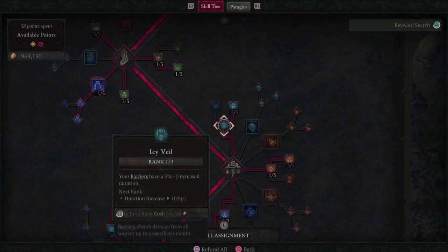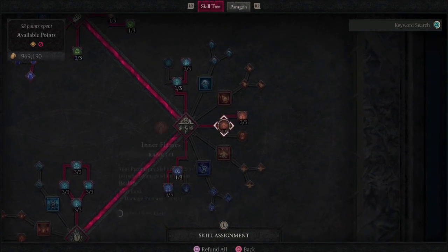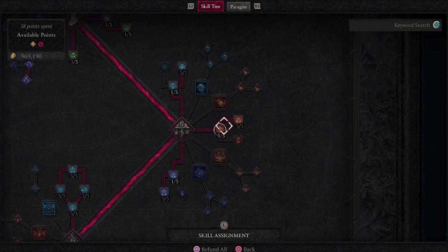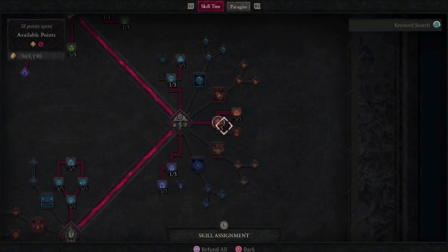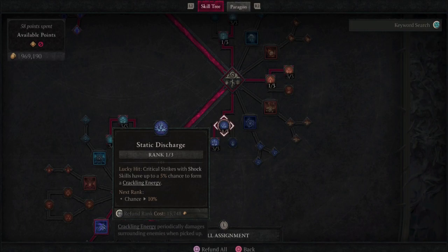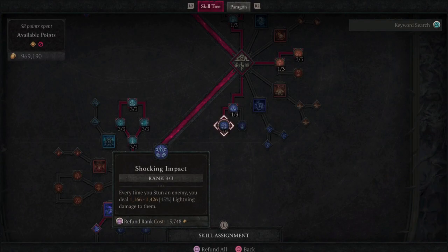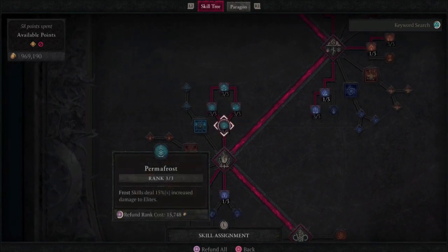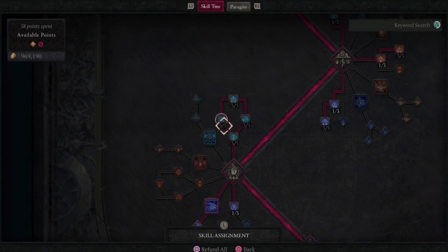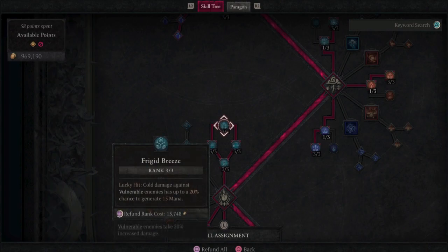On the next fork of the tree, we want to grab Icy Veil — one point — and then three points into Snap Freeze for the lucky hit and freezing capabilities. Then grab one point in Inferno and three in Devouring Blades. We also want three in Conjuring Mastery. Then one into Static Discharge and three into Shocking Impact. For our ultimate, we want to grab all of the cold bonuses — three in Hoarfrost, three in Frigid Breeze, and three in Icy Touch.